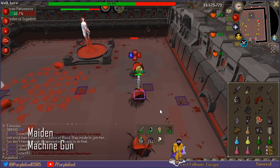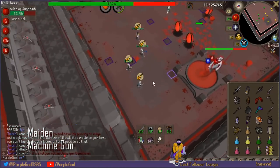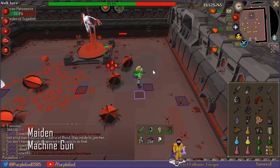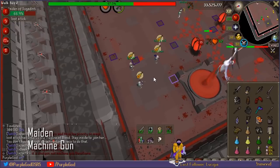Another method is called the machine gun method. Only one person is South, freezing 1, 2, and 4 South. Everyone else is North, blowpiping the first North and the second North 2 times each. One of these people can then freeze 3 and 4 North in order to help the person freezing South. It's important to stand on one square when you're standing North so you get less blood toss and less possibility for blood spawns.